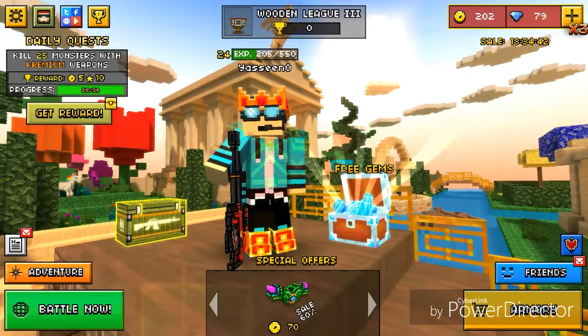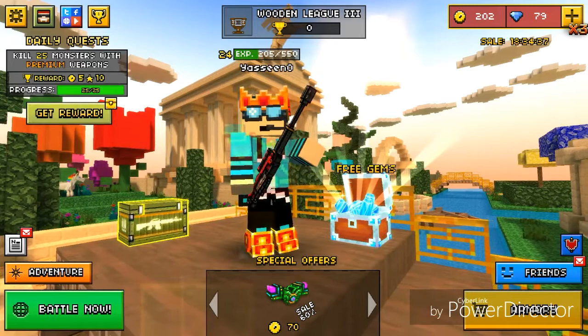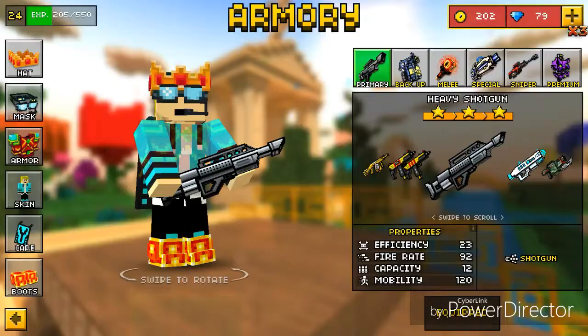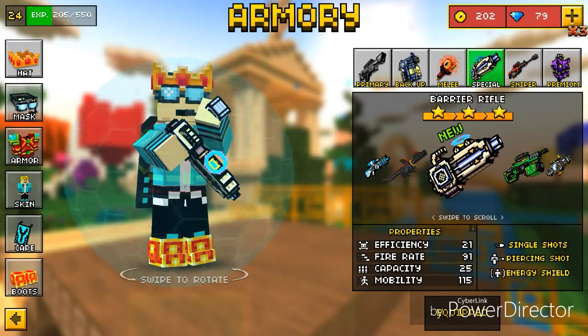Hey guys, it's me Scene Zero and today I'm back with another video — Piece of Gun 3D gun reviews. I'm gonna be reviewing the new guns in the new update that just came out a few hours ago: the Barrier Rifle. I heard it's good, I don't know, but let's see. The efficiency is 21.